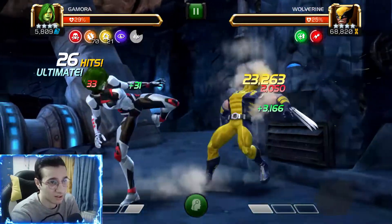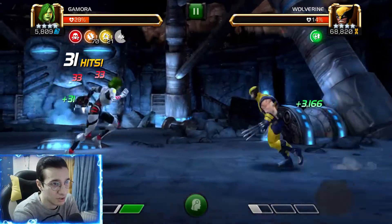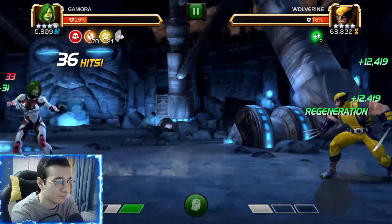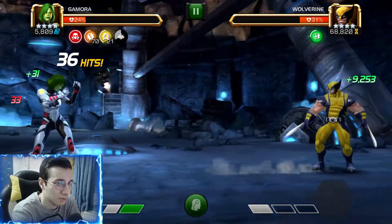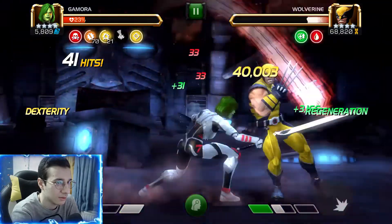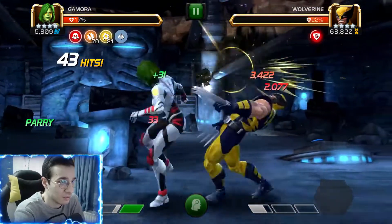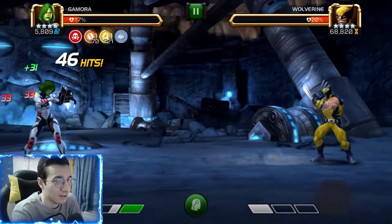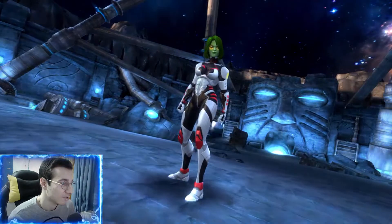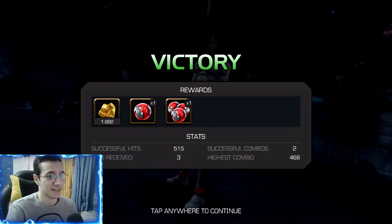Right here we're going for the kill. I'm gonna throw this SP1 — we're gonna wait to get the God Slayer active again. We do 40,000 there. Now look at the difference with the God Slayer — we refresh it just to be safe, and then boom: 94,000 as a 4-star at rank 4! This Gamora is so fun, she's got insane damage.